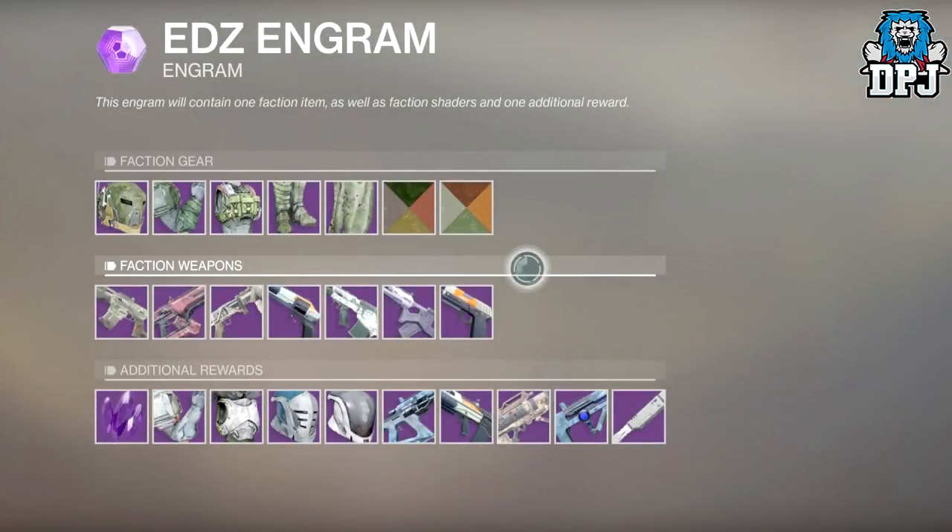On screen now we can see the loot obtainable. At the top we can see what you get for a faction rank up — this engram contains one faction item as well as faction shaders and one additional reward. Below that we see those very rewards.